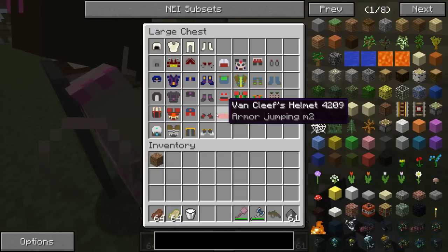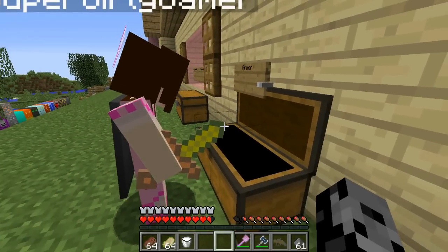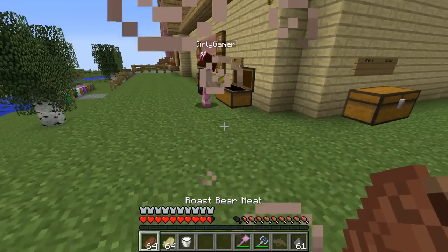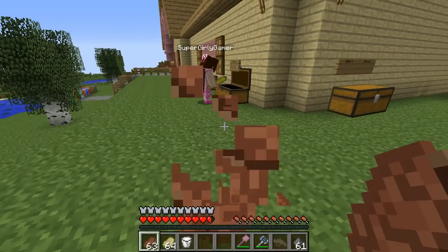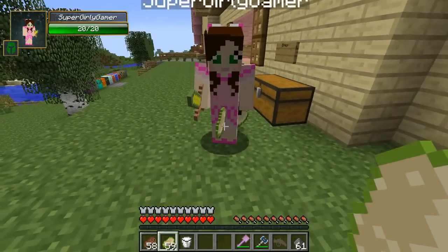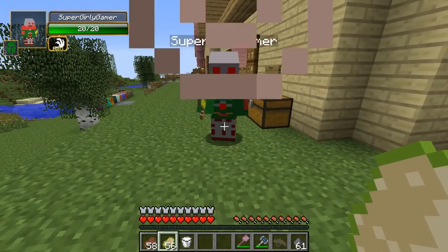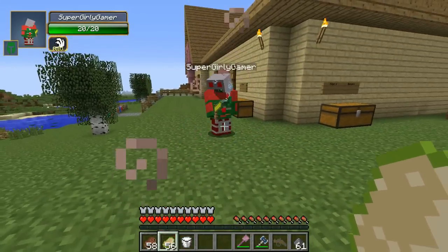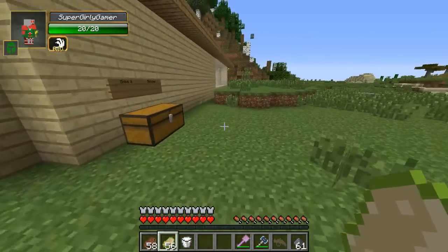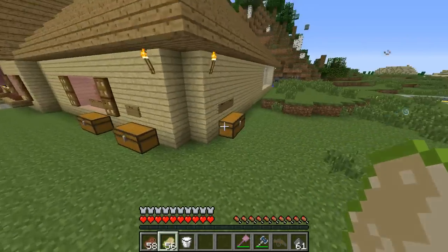Alright, which one do I want? The killer set! No, I probably shouldn't choose that. People already call you the killer. I'll pick the killer set! I've got roasted bear meat. Do you need any food, Jen? Give me some. Oh, there's roasted murloc — it looks nasty. Ew, I don't wanna eat that. That's disgusting! Oh my god, look at me! I have speed, I've got jump boost, resistance, and fire resistance as a death knight. Nice.